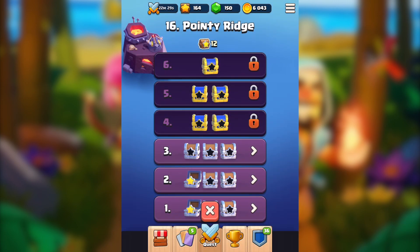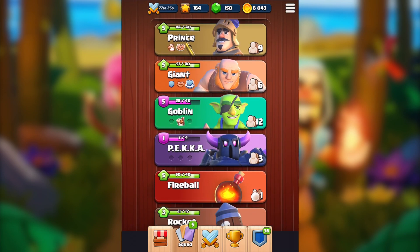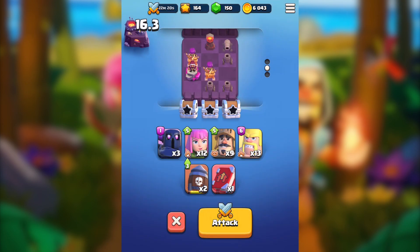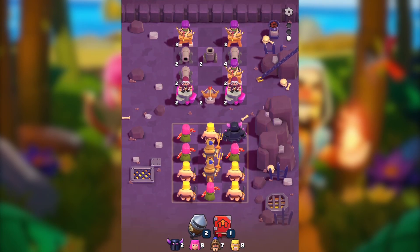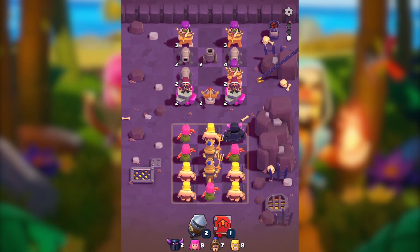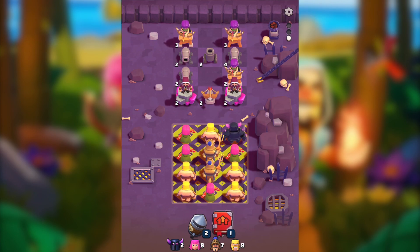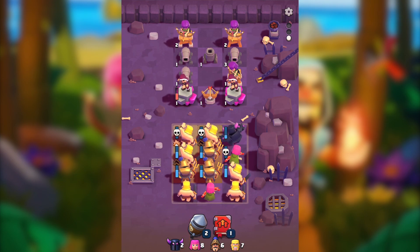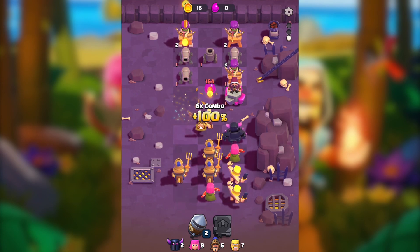Should I spend some gems? I don't really want to, but I want to at least get two star chests, so let's just do it once. Let's go with a barbarian attack — actually maybe not that way, let's do it the barbarian attack because we'll have more barbarians in the battle, which will be helpful.